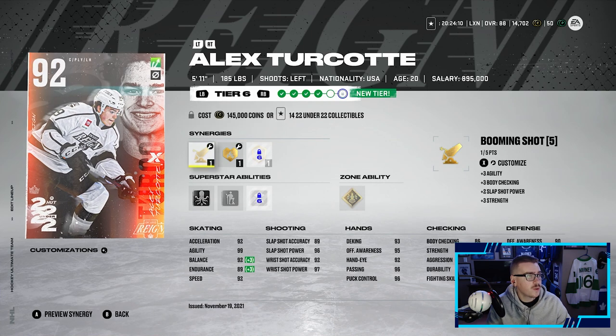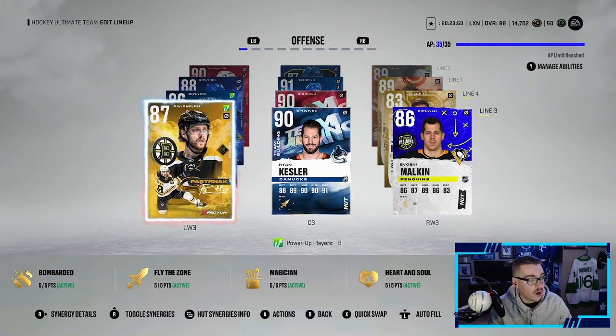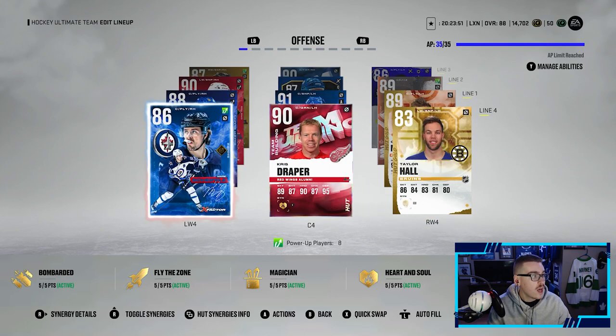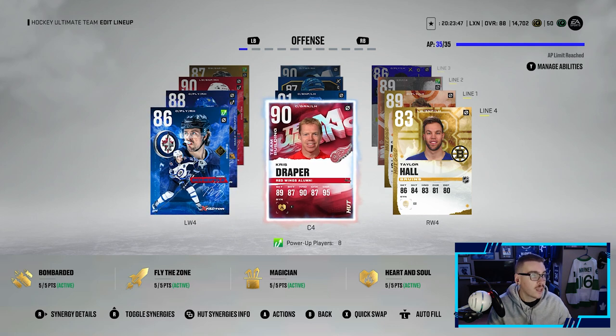We could upgrade Turcott to a 92, but I'm gonna wait for the collectibles sake - I'm gonna wait for next week. I have a feeling one of my Leaf boys might get one, like Rasmus Sandin possibly, so if he gets one I would definitely want to make him. Third line is looking like 87 overall David Pastrnak - we could get him up to an 88 right now but we're holding off. We got Ryan Kessler and Evgeny Malkin, and then Staffley who can get up to an 87 but we're holding off on that as well - Chris Draper and Taylor Hall.